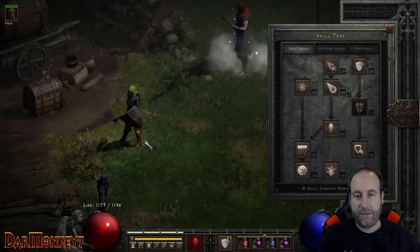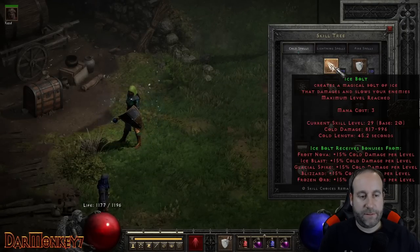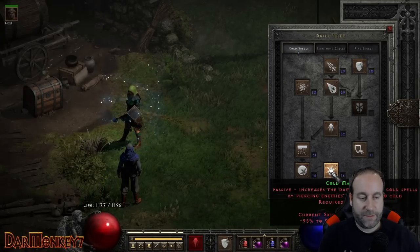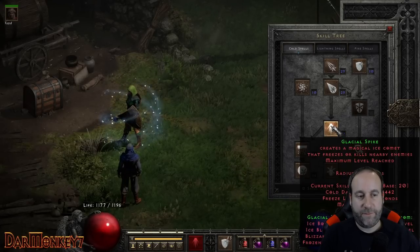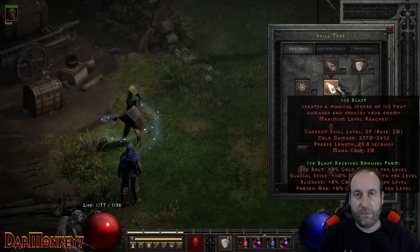I'm using a very traditional Blizzard build here — maxed out Blizzard, maxed out synergies, appropriate number of points into Cold Mastery. I might even be just a little bit low here. I've got some extra points into Frozen Orb due to some synergies for Glacial Spike and Ice Blast, but it's just a pure cold build.